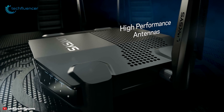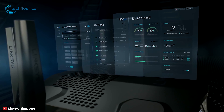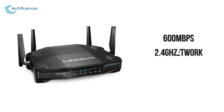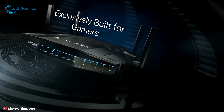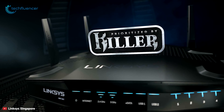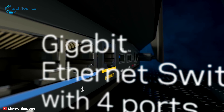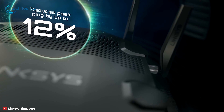The Linksys WRT32X is a DFS-certified AC3200 dual-band gaming router with MU-MIMO capabilities. Equipped with a 1.8GHz dual-core CPU and a custom-built user interface that makes use of the Killer network traffic prioritization engine, this router is capable of delivering maximum throughput of up to 600Mbps on its 2.4GHz 802.11n network and 2600Mbps on its 5GHz 802.11ac network. This router is built exclusively for gaming, using the Killer prioritization engine to make gaming the most important networking activity, and synchronizes with Killer-enabled PCs.